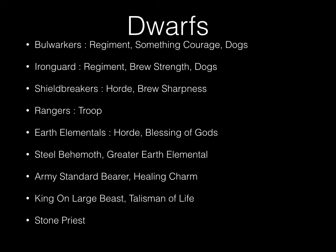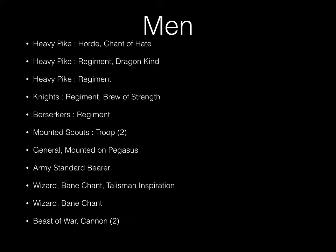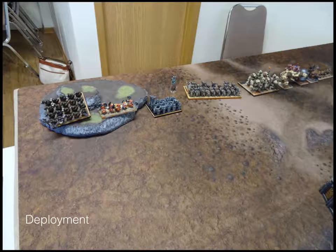Also a Stone Priest. The Kingdoms of Men list includes: a heavy pike horde, two heavy pike regiments, a knight regiment, a berserkers regiment, two troops of mounted scouts, a General mounted on a Pegasus — the regular variant, about 40 points cheaper — an Army Standard Bearer, a wizard with Bane Chant and Inspiring Talisman, another wizard with Bane Chant, a Beast of War, and two cannons.